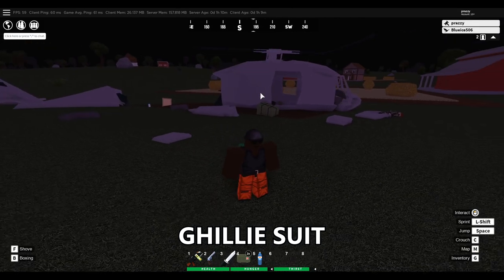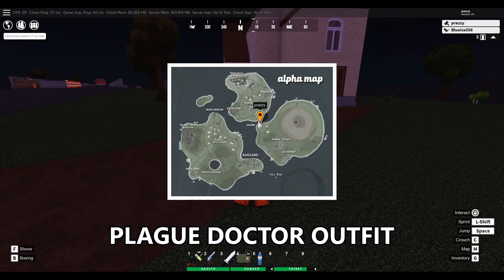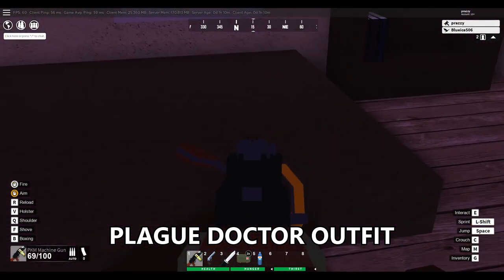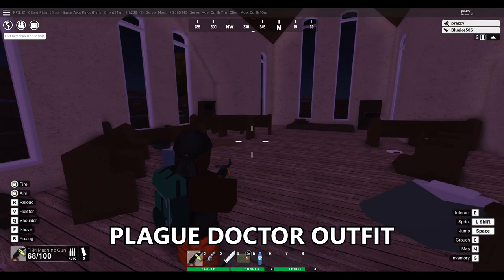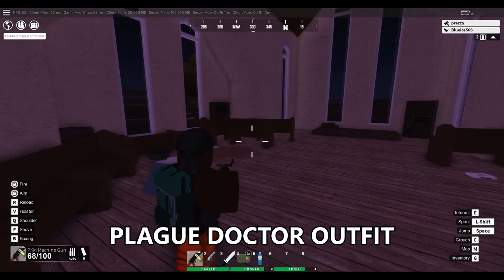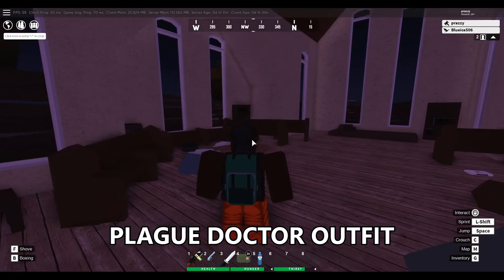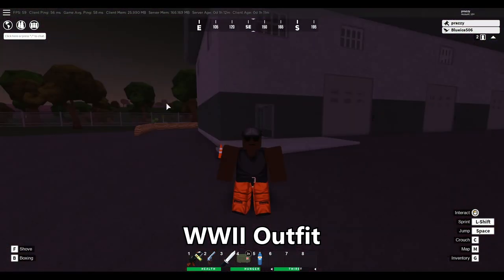The next outfit is going to be the plague doctor outfit, which spawns right here at Salem at the church. Inside the church, you can find that the plague doctor outfit will spawn right here. Also, the majority of the time when entering Salem church you will find a zombie dressed as the plague doctor — killing the zombie is actually very hard and he may stun you and kill you. But if you do kill him, he has a 10% chance to drop the plague doctor outfit.